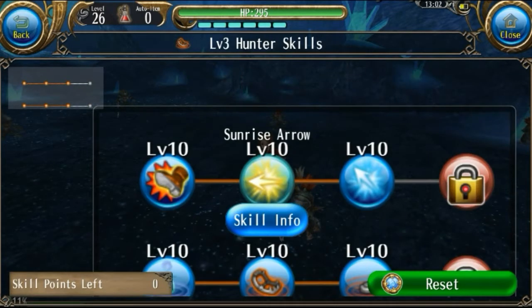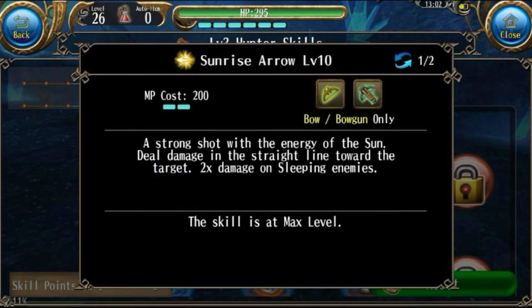The perfect skill for that is Sunrise Arrow. It's essentially an AoE skill that deals +100% damage towards targets that are asleep. But even if they are asleep, it still doesn't deal as much damage as something like Sniper Arrow Rain. I would kind of recommend it if you're starting early in the game, but it doesn't do a whole lot, so it would probably be a better idea to get Arrow Rain instead.